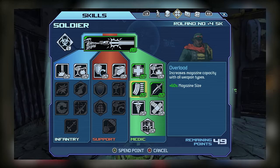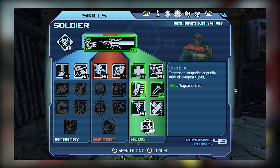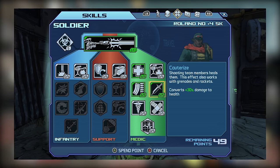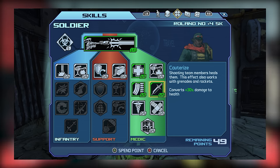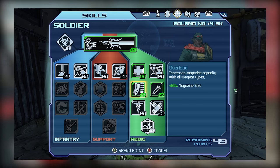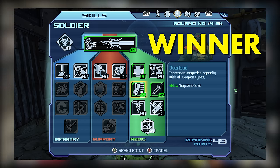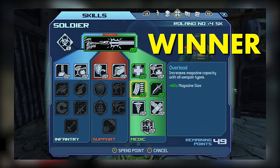Medic tier 2 has Overload and Cauterize. Overload effectively boosts the magazine size of almost any weapon, while Cauterize lets you shoot co-op partners to heal them for a portion of your damage — it has great synergy with weapon damage bonuses and can restore a player's health almost instantly. Unfortunately, Cauterize isn't useful for solo play, while Overload benefits both solo and co-op. Overload wins Medic Tier 2 by default.